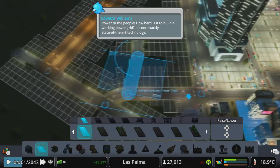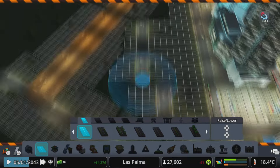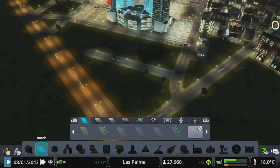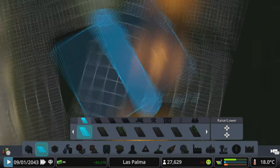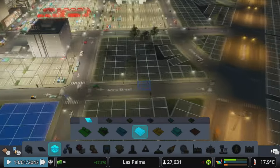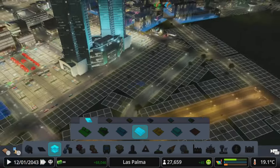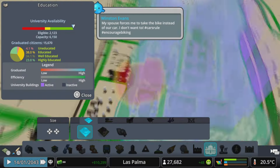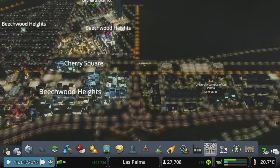I continued with the expansion by adding more buildings over here, but spoiler alert — I do end up changing this to parks because I don't really like how it looks once the buildings are all grown in. For now, I just put in the roads, zoned everything in, and worked on some parking lots.